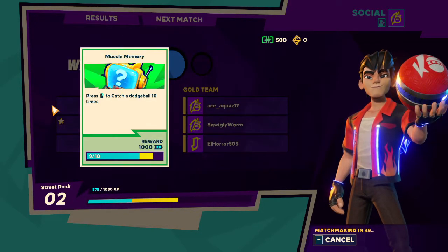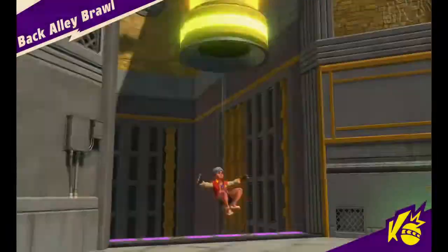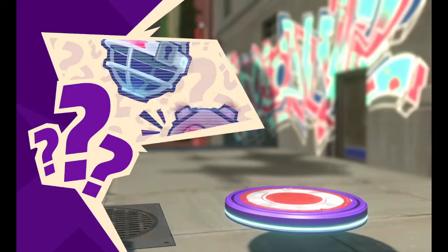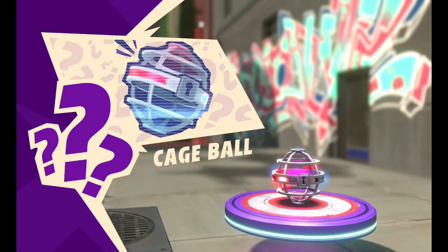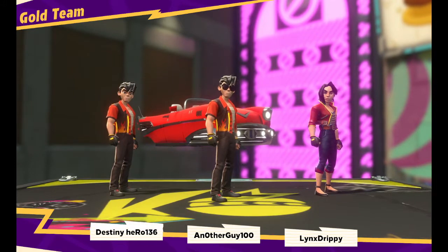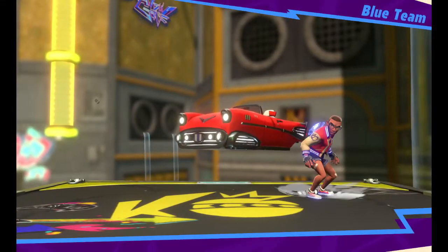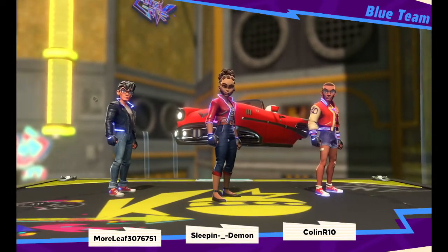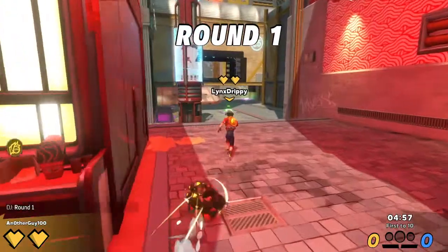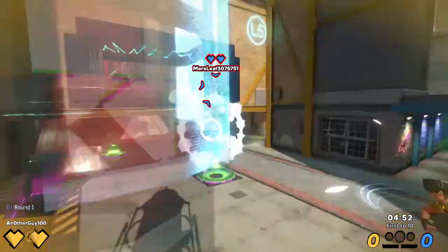Alright, next match is back — we're on a different map this time. The gimmick on this map is not the cars; instead it's these little pipes that'll bring you to a different section of the map. Our special ball is a cage ball, which basically forces whoever it hits to be stuck in ball mode. As I kind of showed earlier, you can go into ball form and be picked up by either teammates or enemies.